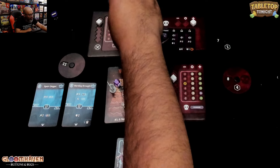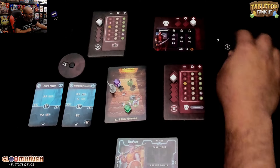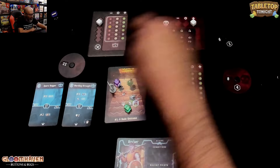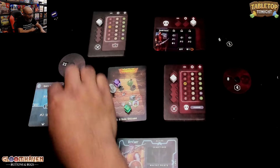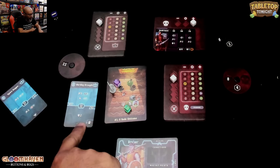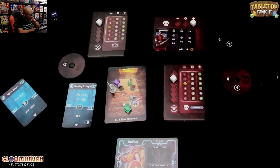I'm going to punch for three here. That symbol is Pierce — an attack with Pierce ignores an amount of the target's shield bonus up to the value. So I can ignore at least one shield here, which is cool. Let me do my attack modifier — it's a minus. So minus one. I've got two minus one is one, but I do have a Pierce. So one damage is going to get through that shield. The other one — no good. I did the top half and now I do the bottom half, which is a shield.